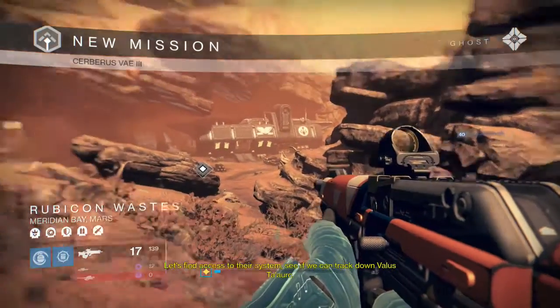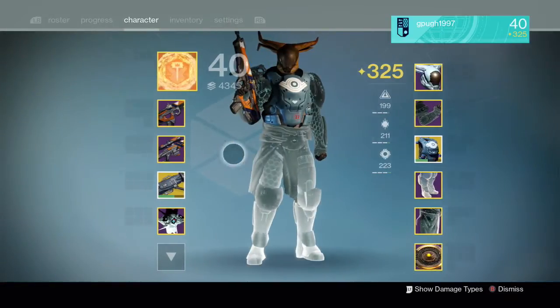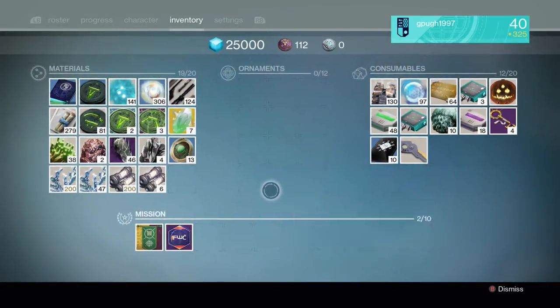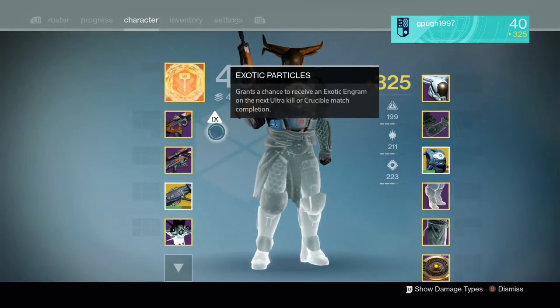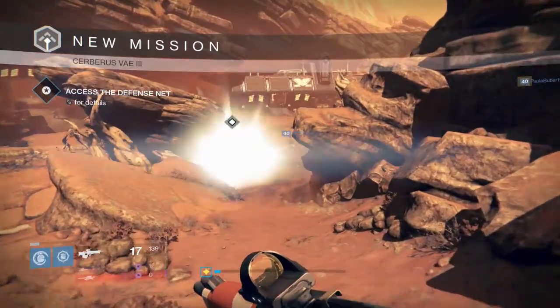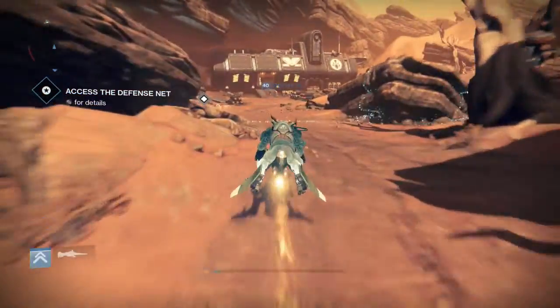I did the Sunless Cell strike twice, the Scion Slayers once, and this strike once. I don't know if the modifiers were exactly the same as last time. I used the Three of Coins, meaning the next ultra I kill is going to give me a chance to get an exotic engram.